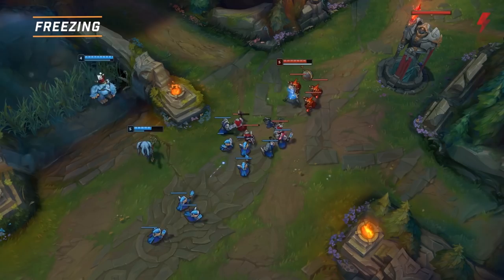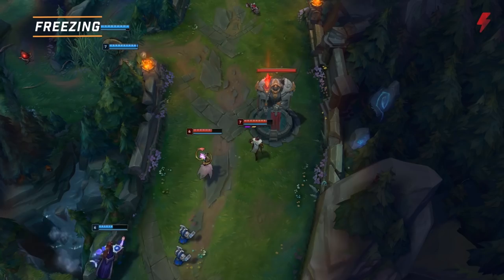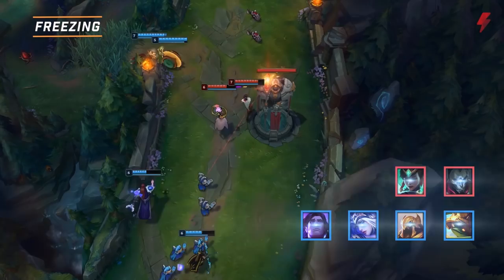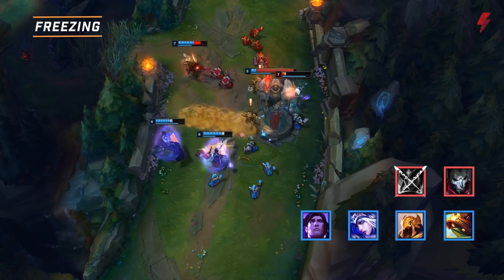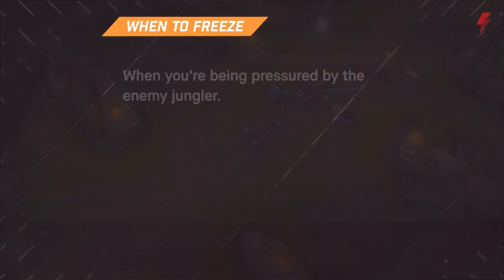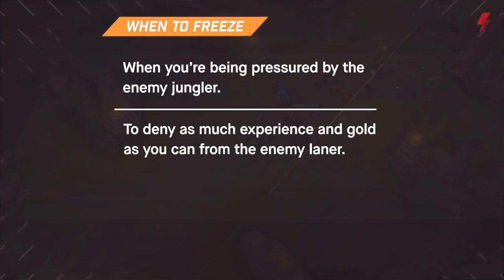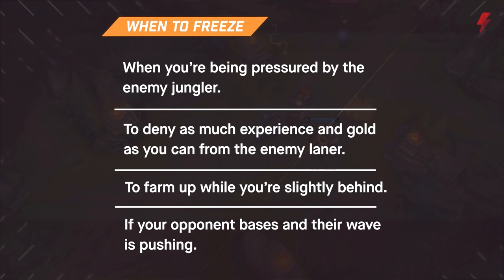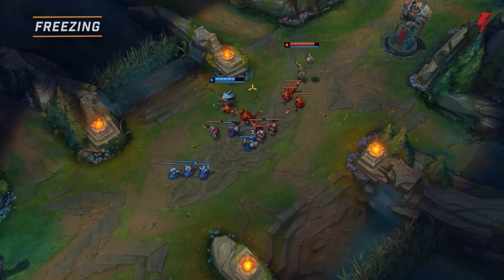A good freeze like this can deny the enemy laner significant gold and experience. It can also draw the enemy jungler to your lane to help push the wave and break the freeze, allowing your jungler to make plays elsewhere on the map. The best times to freeze are when you're being pressured by the enemy jungler, if you want to deny as much experience and gold as possible while staying safe, to farm up while slightly behind with no roaming opportunities, or if your opponent bases and their wave is pushing to you. Freezes are most effective when you're ahead and can use your zoning power to snowball leads.